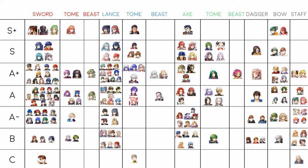Alphonse appreciates Brave Sword but doesn't have the speed to keep up with it, and you also have to raise him from a one-star unit, which is also a drawback.